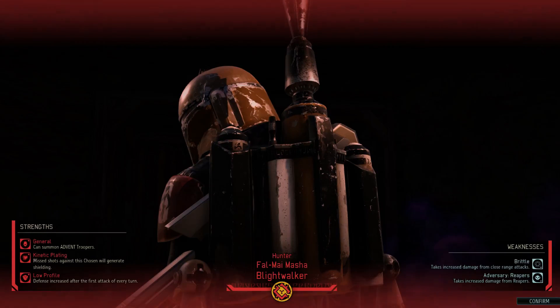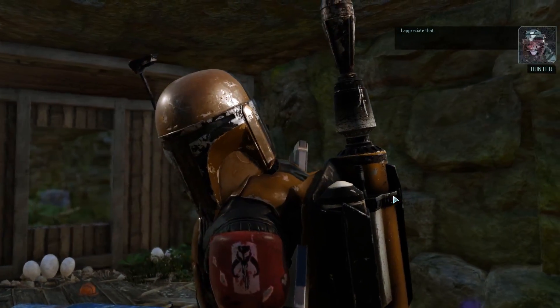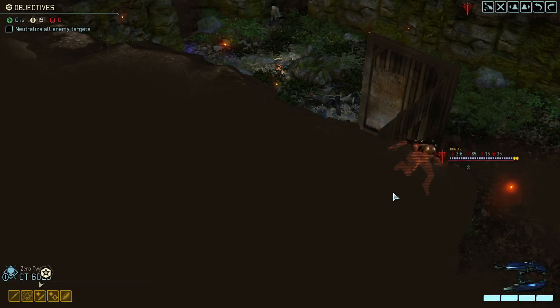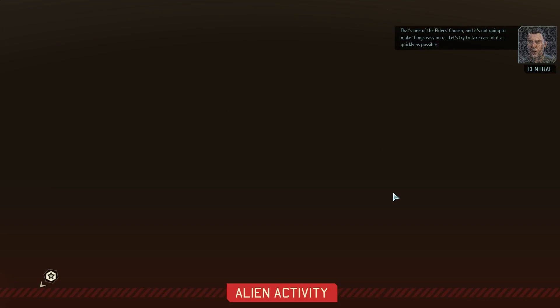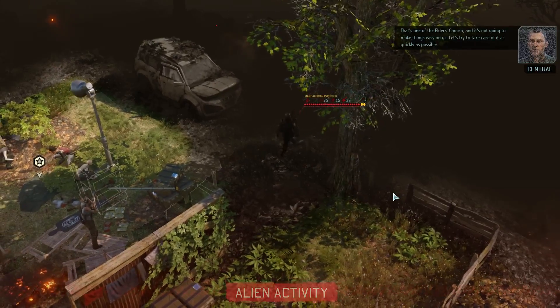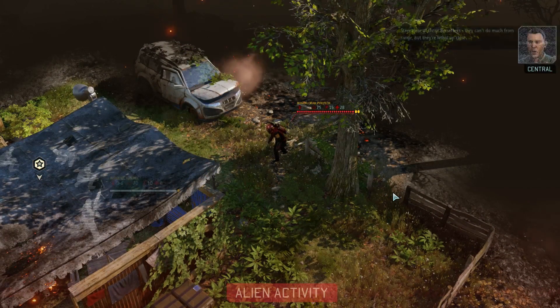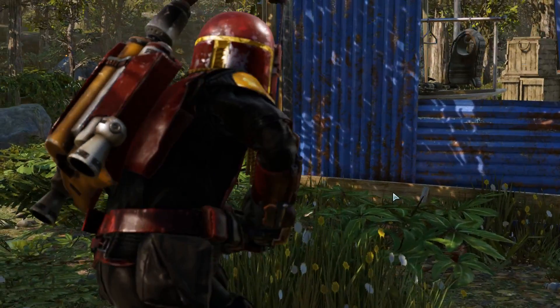Missed shots generate shielding. Defense increased after the first attack. Can summon Advent troops. Takes increased damage from close range attacks — I appreciate that. That's one of the Elders' Chosen, and it's not gonna make things easy on us. Let's try to take care of it as quickly as possible. Steer clear of those berserkers — they can't do much from range, but they're lethal up close.